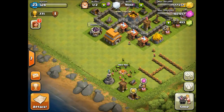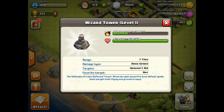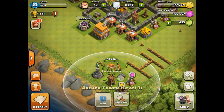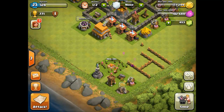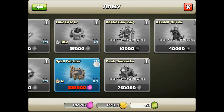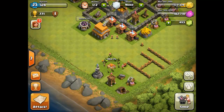So what do we have new? We already built the wizard tower, which is of course a very powerful unit especially against infantry. We also have a new archer tower, a new cannon, two new mines and collectors, some new walls, a new army camp, and also the spell factory which is quite useful but also a bit expensive right now.